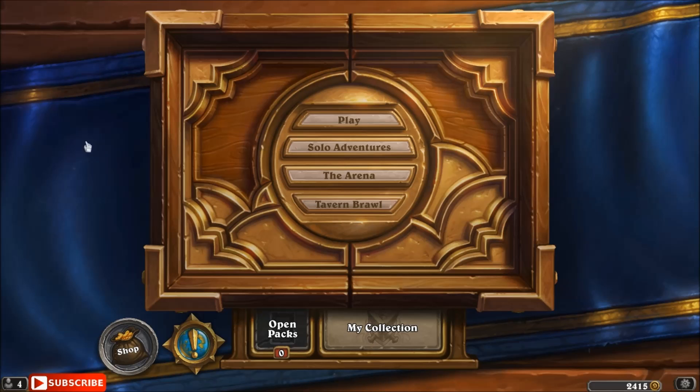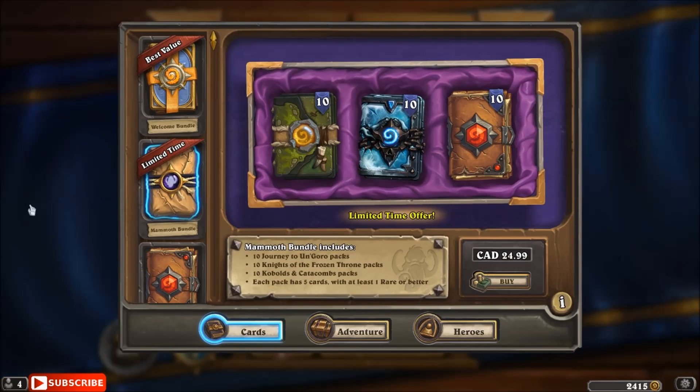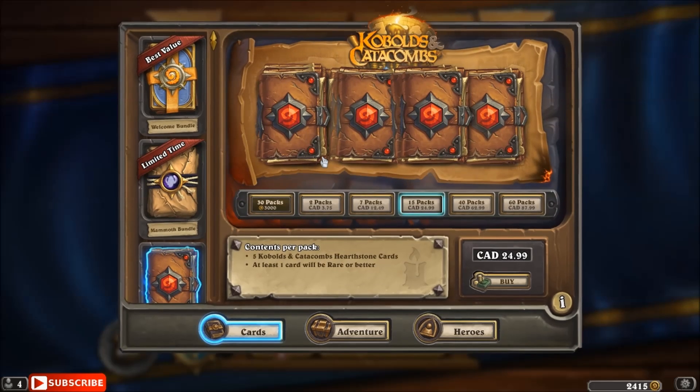Hey everyone, Vajosevic here. In this video, we're going to be taking a look at the value from the limited time offer Mammoth Bundle, which celebrates the year of the Mammoth in Hearthstone, giving us effectively a 50% discount on 10 packs each of Vangoro, Frozen Throne, and Kobolds expansion. And if we just want to look on the surface, this is basically a 50% reduction in cost.